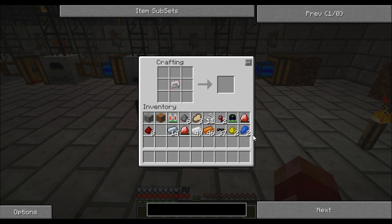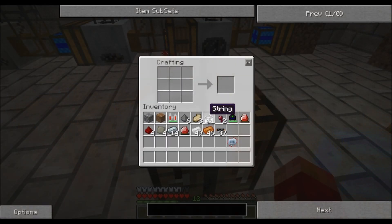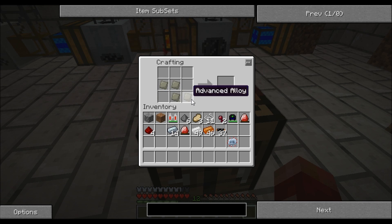Then turn that into an advanced circuit. Lapis either side, left and right, glowstone underneath and on top, and redstone in all the corners. There we go — advanced circuit. So we've got all the parts we need now. Advanced alloy goes here, here, here and here. One redstone at the end, one circuit just here, and then your two energy crystals there and there.